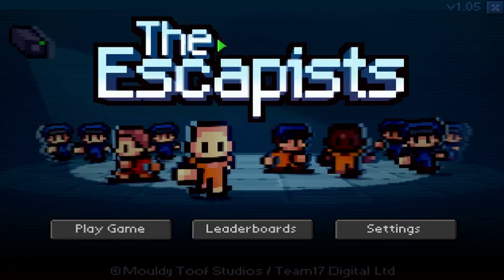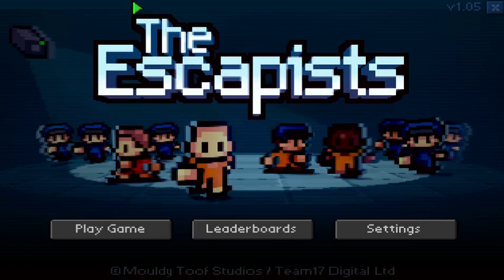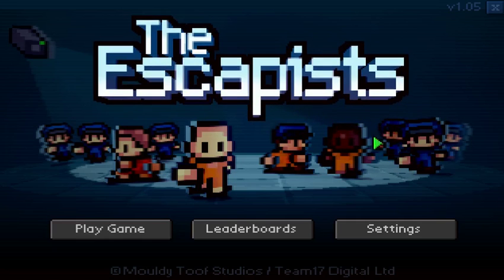Hey guys, Howie here, and today I'm happy to say that The Escapist has now gone out of Alpha, and it's now version 1.0.5. As you can see, it doesn't say version Alpha anymore.